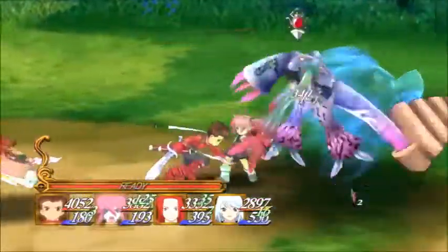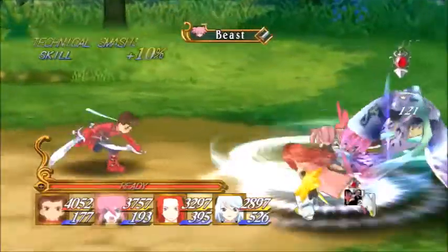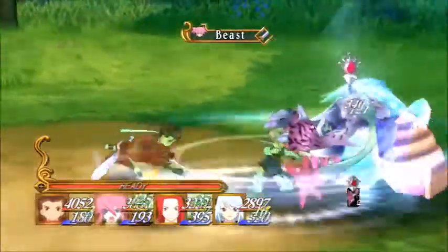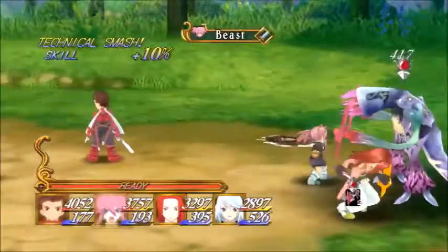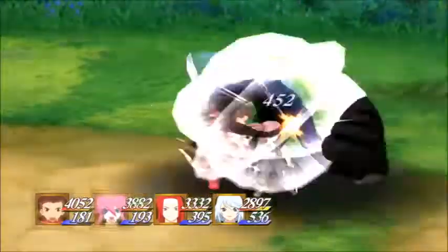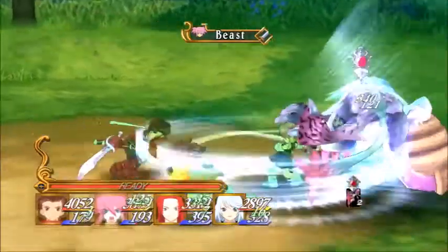His down special should be the Beast. Lloyd can summon a Beast that can help defeat the opponent, and each Beast has a different function. I'm not going to go too in detail on all the Beasts, but there are a handful that can assist in battle. This is one of the most recognizable attacks in the Tales games, so his down special is definitely Beast.